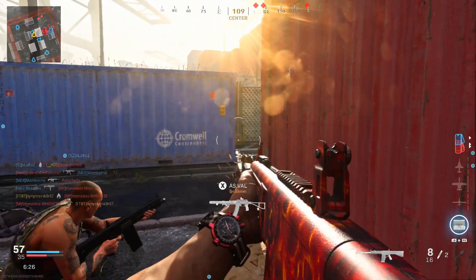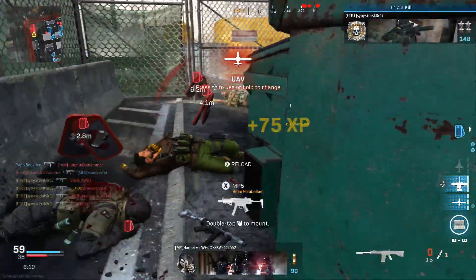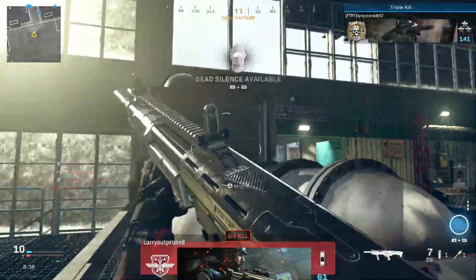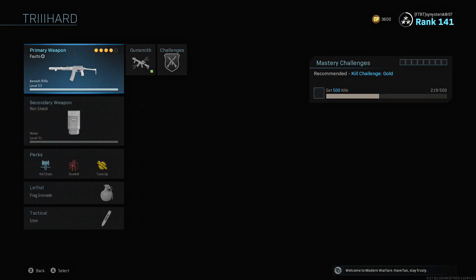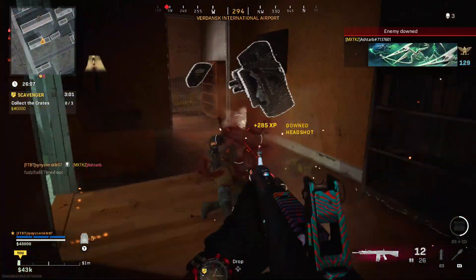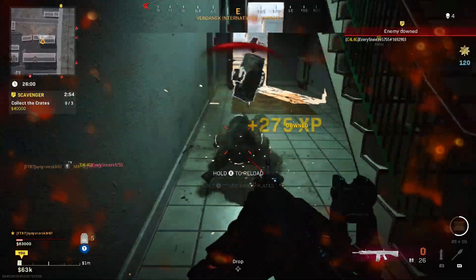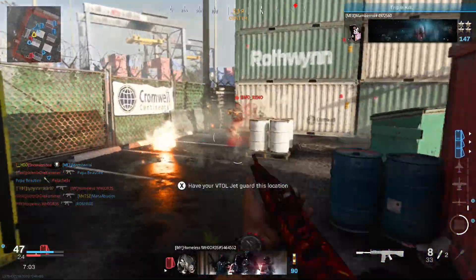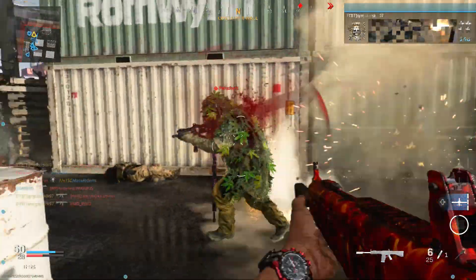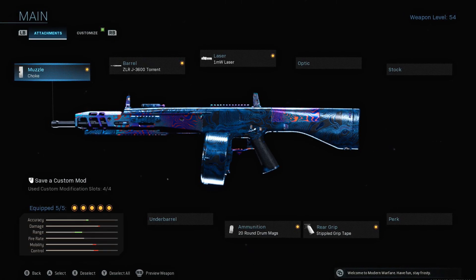The Jack 12, otherwise known as the Double A12 if you played previous Call of Duty games, is a full-auto shotgun that you can unlock for free by getting three hipfire kills with a shotgun in seven different matches. You can speed up this process by backing out of a match after you get three kills. This thing is a beast in both multiplayer and Warzone. I'm going to go over the class setups first, then do a deep dive into the stats and attachments — there's some interesting data and some pretty nasty stuff going on with some of the attachments.